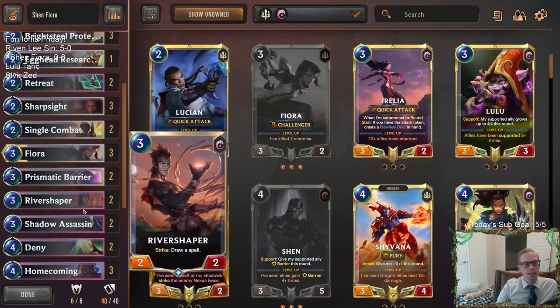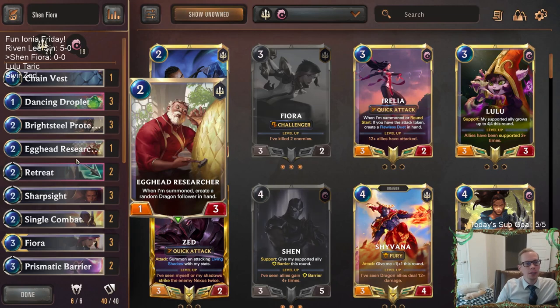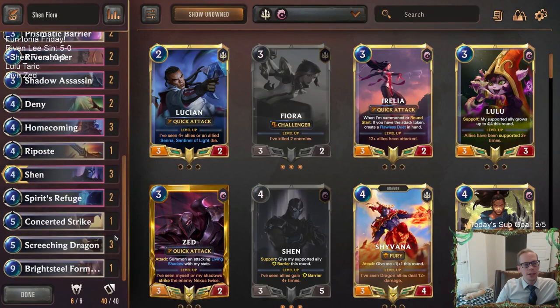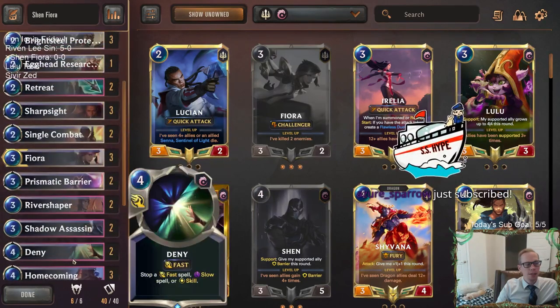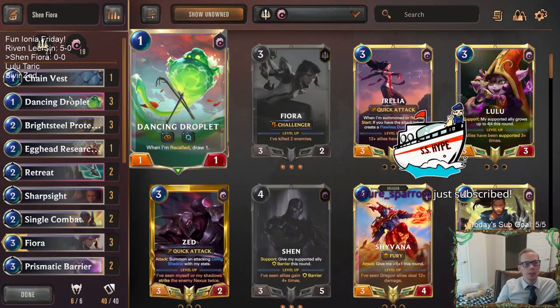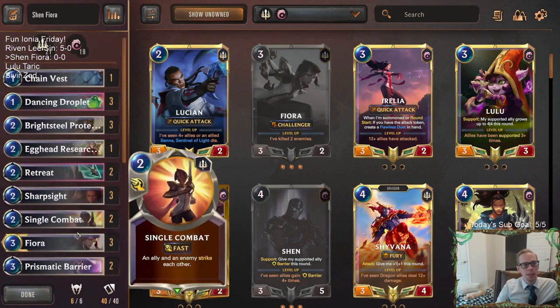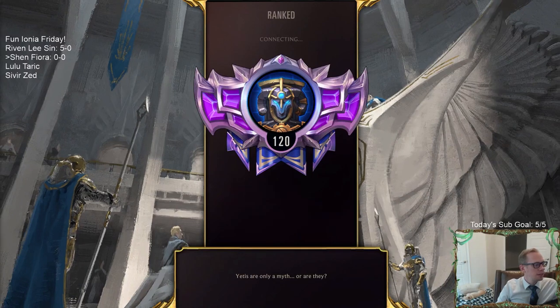Since we're playing Homecoming and Retreat Return, we're going to play a couple copies of Shadow Assassin instead of going all out on River Shaper. But we still want River Shaper obviously. Also playing Egghead Researcher as another two-drop — another card that's wonderful to pick back up, put down, and can give you some good late game by creating those dragons. Everything else is fairly stock. No Cythria or anything expensive. We have one Bright Steel Formation at the top end, and one Chain Vest specifically for Fiora.